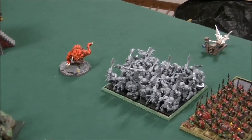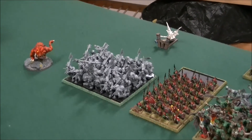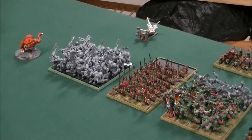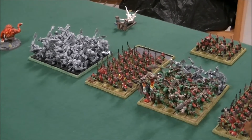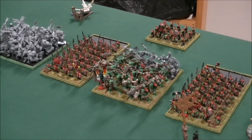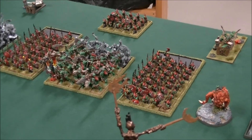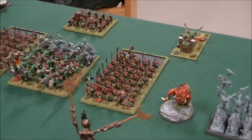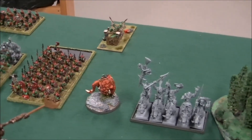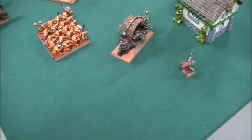Orcs and Goblins first. I've got a Mangler Squig, then 30 Black Orcs with Musician and Standard Bearer. There's a Doom Diver at the back. Then I've got a Night Goblin Big Boss BSB with 40 Night Goblins with Nets, Standard Bearer and Musician and one Fanatic. Then there's a Savage Orc Great Shaman with a Lucky Shrunken Head and 30 Savage Orc Biggins with Musician and Standard Bearer. 20 Night Goblin Archers in the background with one Fanatic. Another unit with a Night Goblin Level 2 Shaman and a Night Goblin Big Boss, 40 Night Goblins with Nets, one Fanatic, Musician and Standard Bearer. Then a Doom Diver, Mangler Squig, and 5 Savage Orc Boar Boys with Full Command.